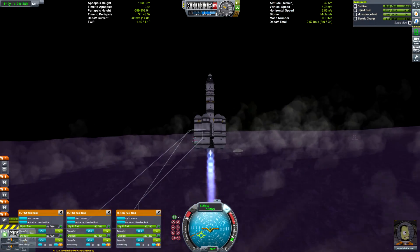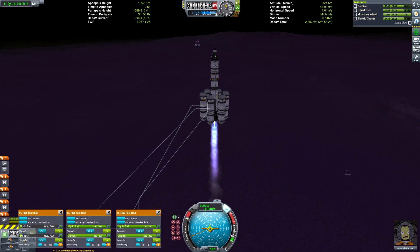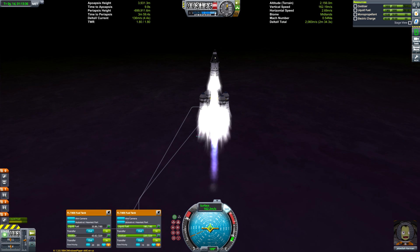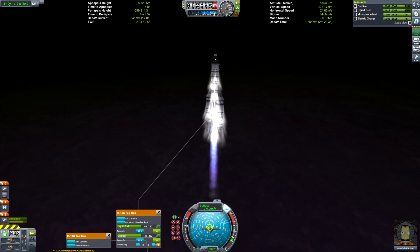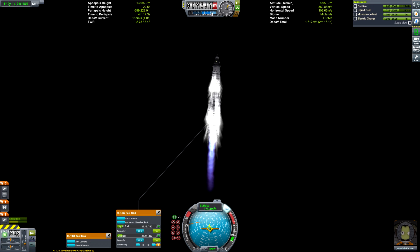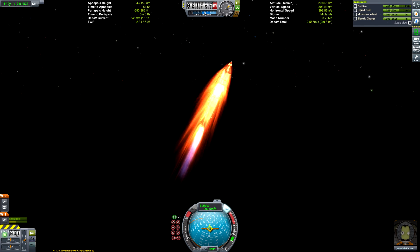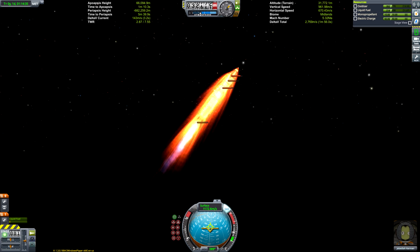We only have one engine — the Vector, which has an insane amount of thrust and is the most fuel-efficient engine along with the Mammoth at sea level. Fuel efficiency on Eve is very very important. The side tanks are highlighted because there are no engines on them, so we need those fuel displays to know when they're empty. We're burning a lot of fuel and we're not even 10km up, but once you get through the initial part of Eve's atmosphere you start accelerating very quickly — you can see it happening now if you look at the navball surface velocity. The Vector should carry us through the remainder of the first stage, then we'll switch to the LV-909 Terrier stage, which is far more efficient high in the atmosphere and in vacuum.